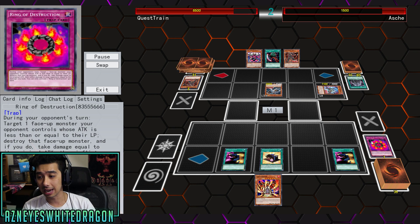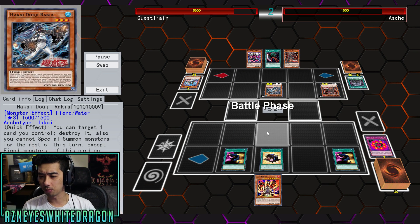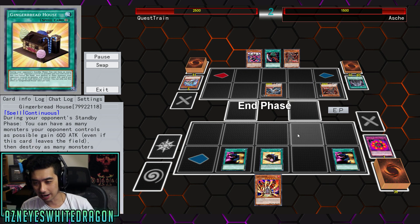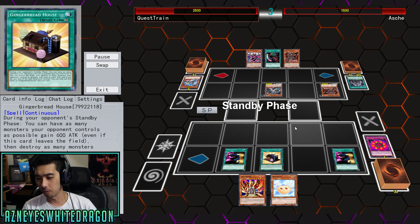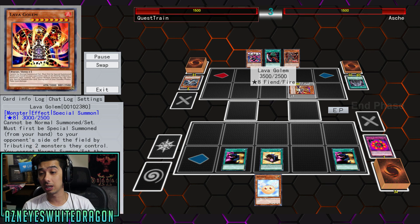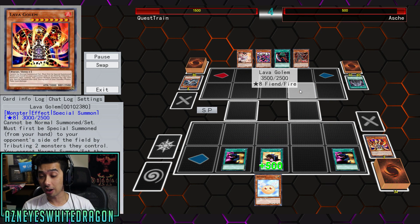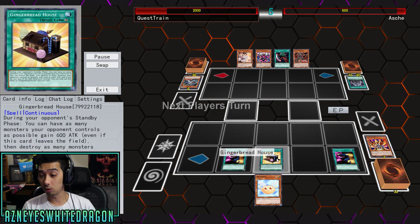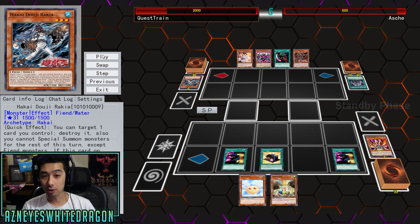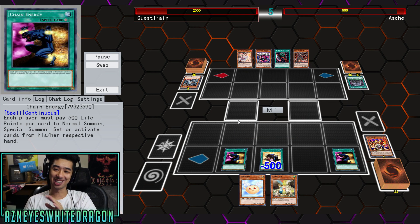He goes ahead and hits him with Ring of Destruction. The Hakais are all about using your opponent's stuff as link material, but in this case it doesn't matter because we're not going to have any monsters here — it's a burn deck. Chain Energy means he's going to actually have to pay a lot, but he's giving him Lava Golem. Lava Golem will trigger its effect, and then Gingerbread House will also activate its effect. At this point he can't even set a card — if he was to do anything, he actually loses.